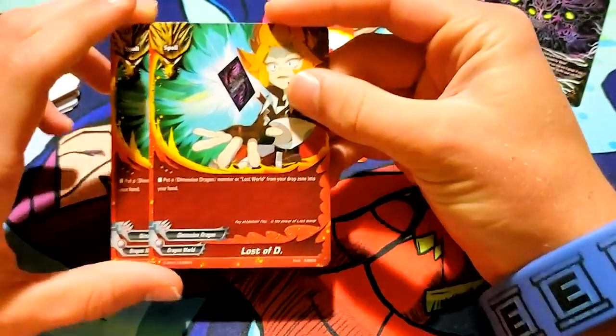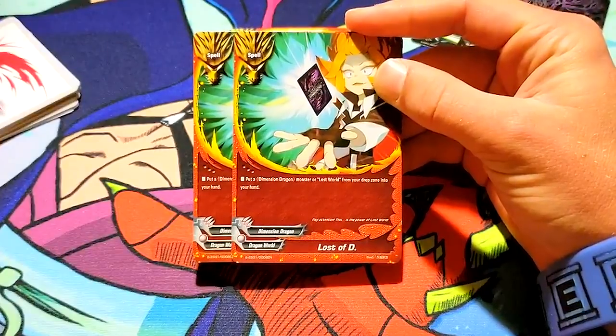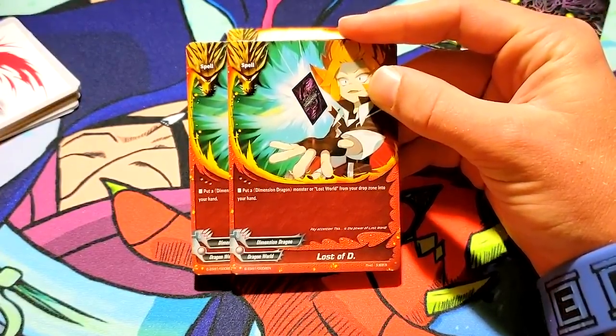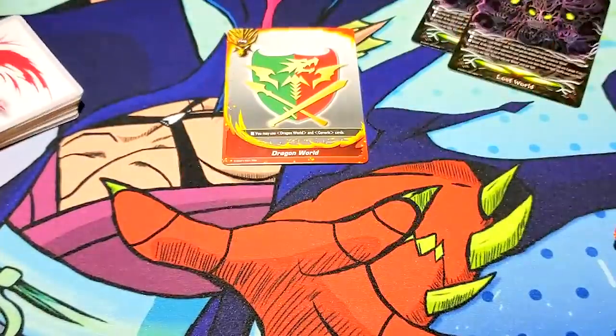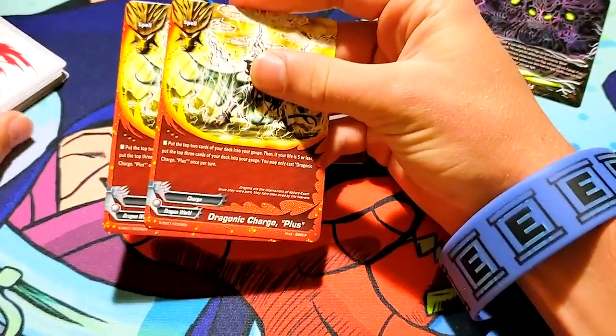Lost of D. This card's pretty good though. Put a Dimension Dragon monster or Lost World from your drop zone into your hand. So in case you drop both of your Lost World cards, you just cast it and add it back — that's your immediate access to the card. Pretty solid spell. I would try and get more, maybe.